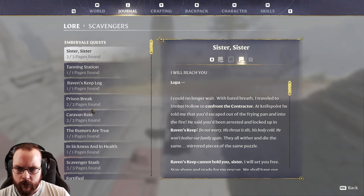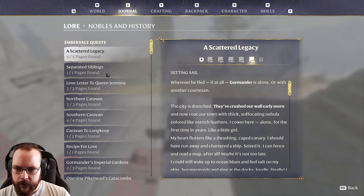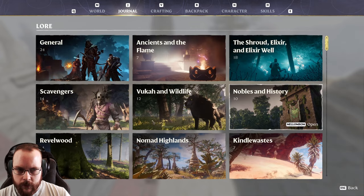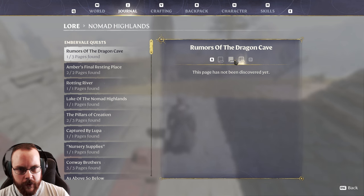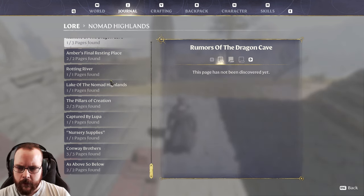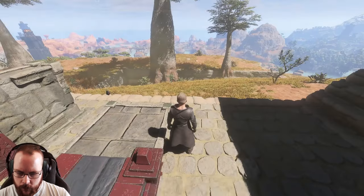There's quite a lot down in the shroud. Also noting the scavengers, the caravan, the ocean long keep, Revelwood, nomad highlands — and hang on, rumors of a dragon cave! That's new — that's the dragon sword I found a couple of days ago.